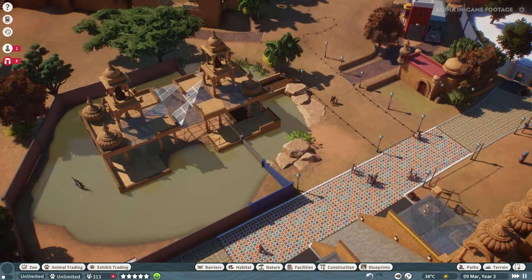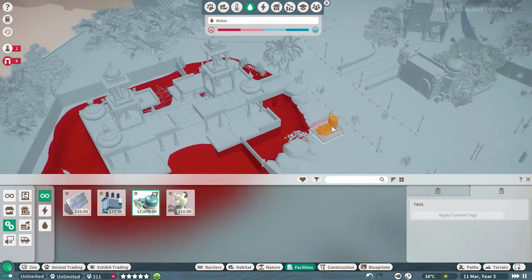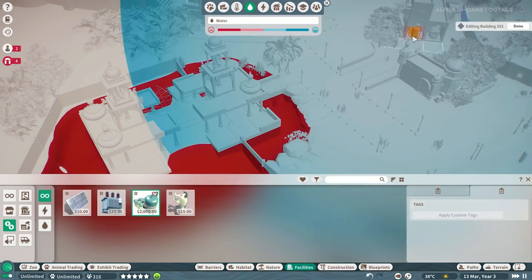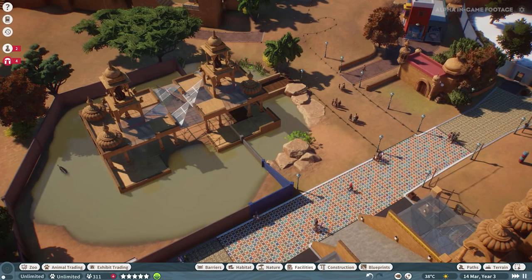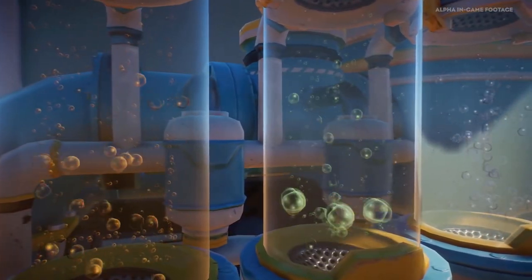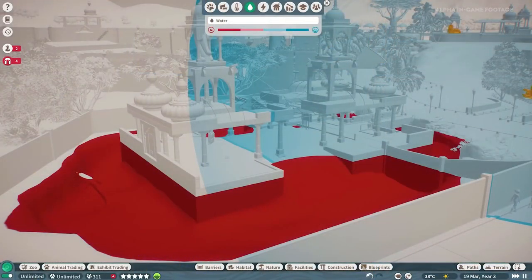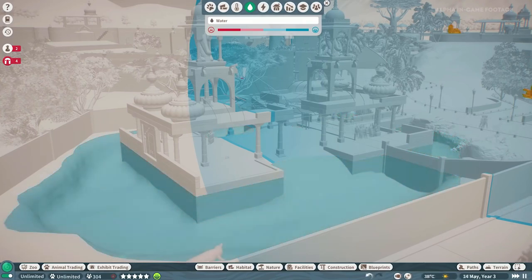We're going to use one of our facilities — a water treatment plant. We'll just put that down. It functions like a building, so it comes in on a grid and you can place it wherever as long as it's connected to the path. You'll want to keep in mind that your guests don't actually like to see the inner workings of your zoo, so keep it nicely tucked away or build a building around it so guests aren't negatively influenced by the noise and appearance. Once you put that down and exit building mode, your water will start clearing up. For the purposes of the demo we've sped that process up, but you can essentially see it clearing up right away.